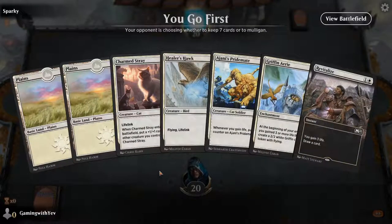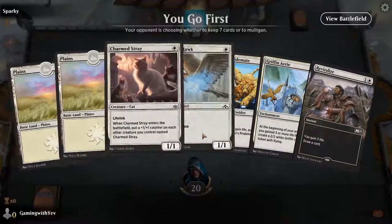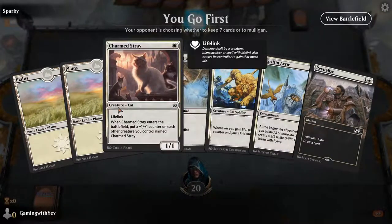Mulligan again — that means you take a new hand and throw one card back in when you're all done. I think this hand will work well. This is just a basic deck.